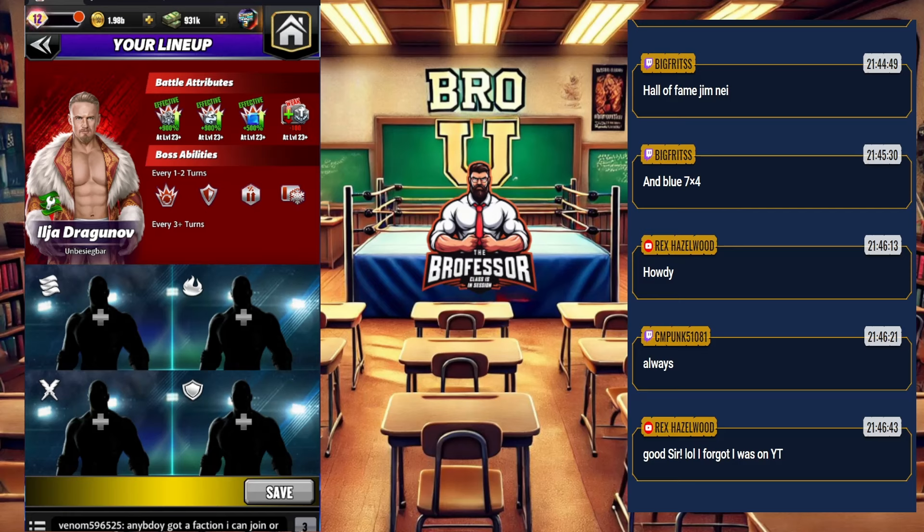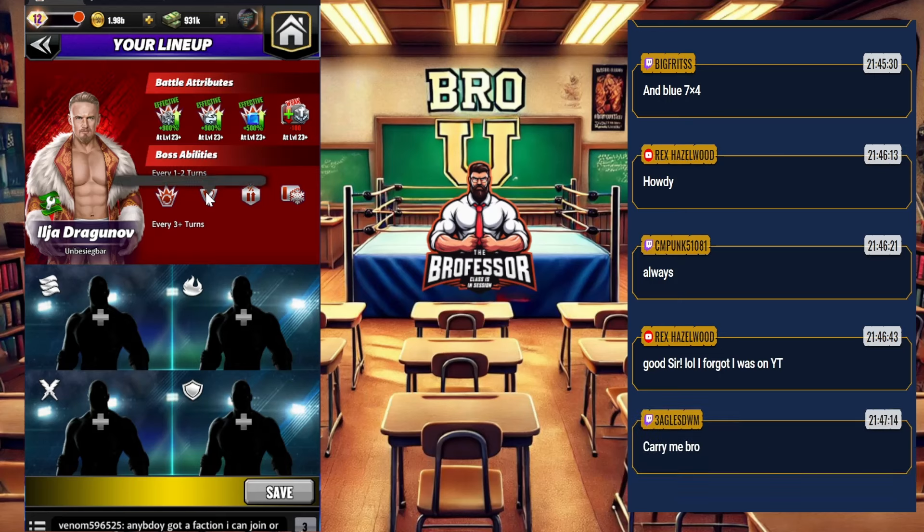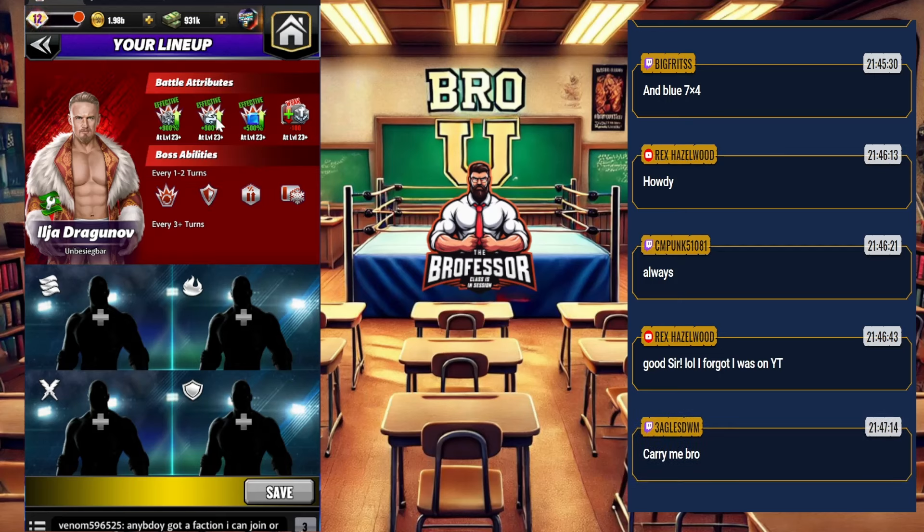We're going to go over who you can use to help your faction mates defeat this boss. Ilia Dragunov has a big amount of health — 1.5 billion. If you don't have one of the top four, five, six, or seven from the video I posted earlier, make sure you check that out. Then we'll give you a list of people that will either help with the shield — breaking those 135 green gems — or be able to do some snowfall, pyro, or blue gem damage.